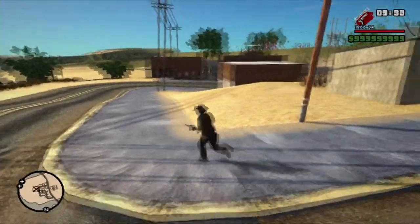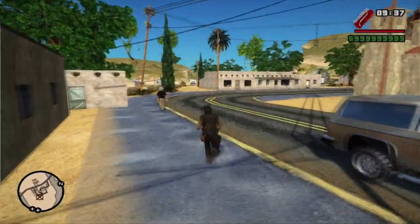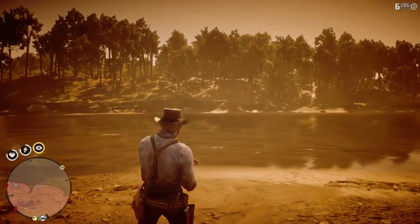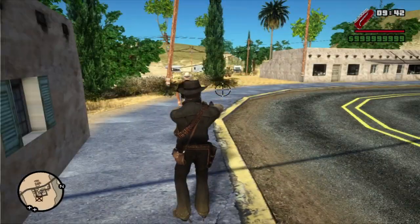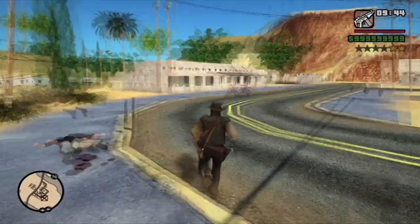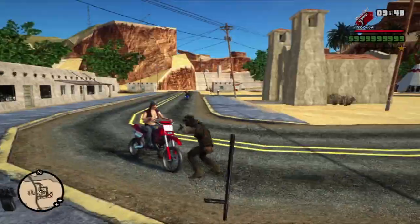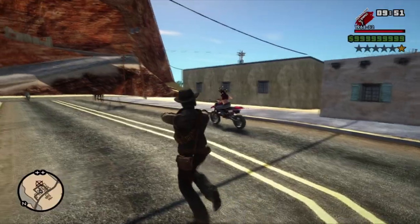El siguiente mod les gustará a varios, pues se podría decir que es el Dead Eye, o más bien la cámara lenta que se pone en el Red Dead al apuntar. Para activar este mod solo presionen la letra X y verán cómo todo se mueve más lento, dando esa ilusión parecida a la del juego. Es muy útil, pues te da más tiempo de apuntar para asegurar un disparo en la cabeza y que se vea más épico a la hora de un tiroteo.